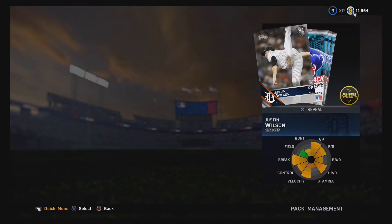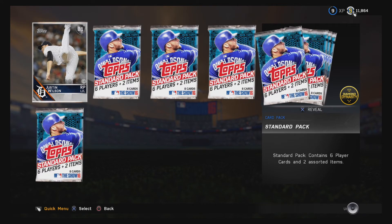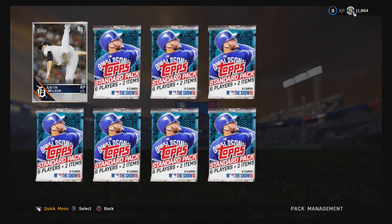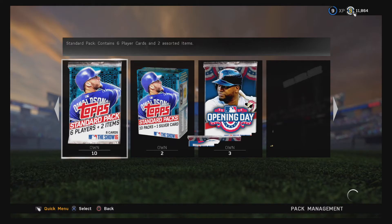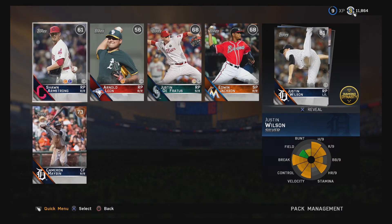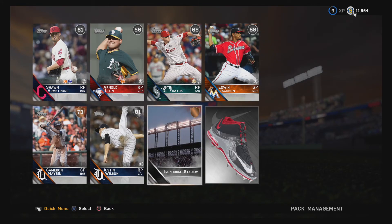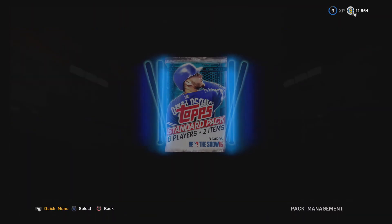Alright, so we're gonna open 10 of these packs. Justin Wilson — okay. So the packs are done: 1, 2, 3, 4, 5, 6, 7, 8, 9, 10. Our guaranteed silver was Justin Wilson — eh, could have had better luck there. Another Justin Wilson, and some shoes. Justin Wilson, you're looking cheap right now my friend, but we pulled a silver — that's at least good.